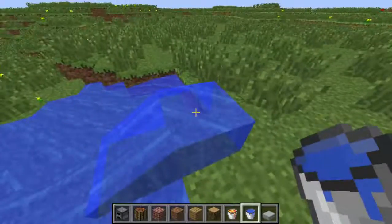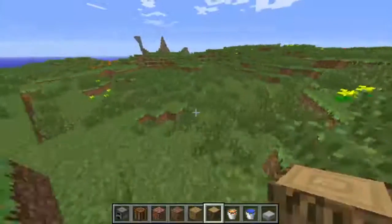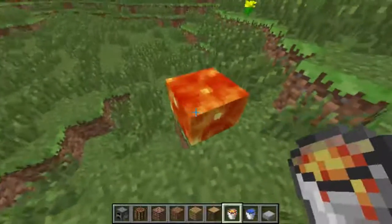Look - one goes that way and one's just going straight down and the others are just spreading out from there. That looks weird, along with the lava - look at that.